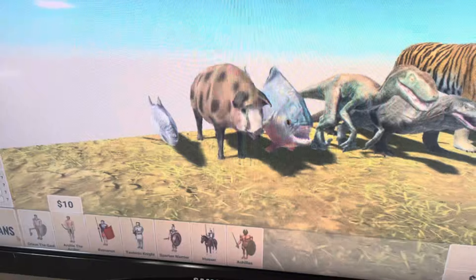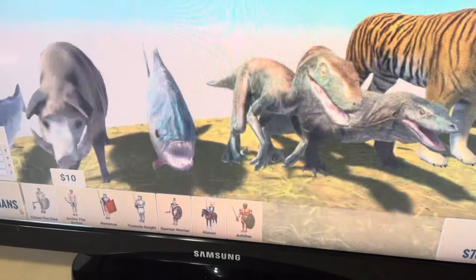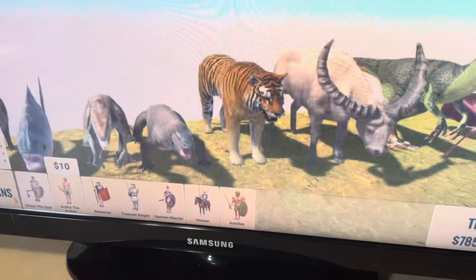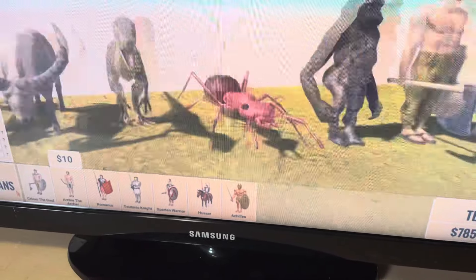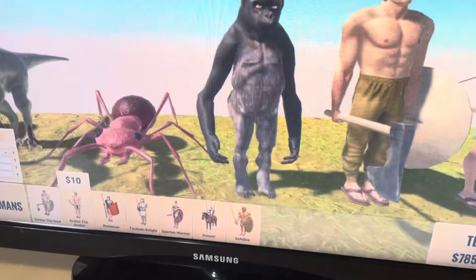So first we have salmon, wild boar, piranha, velociraptor, komodo dragon, tiger, water buffalo, Deinonychus, giant bulldogget, and poochiectile gorilla.